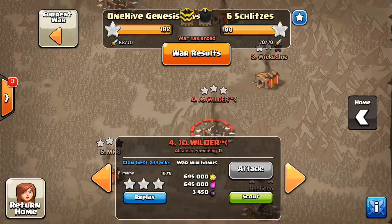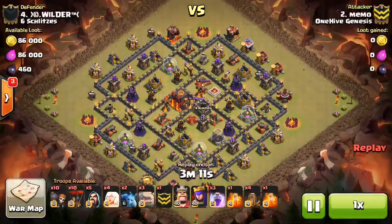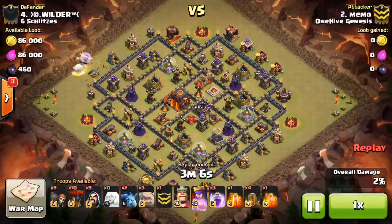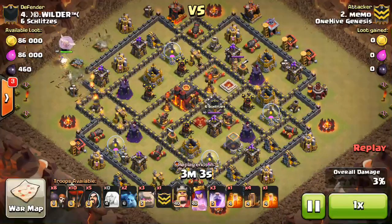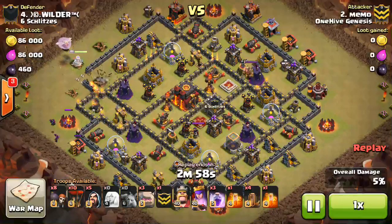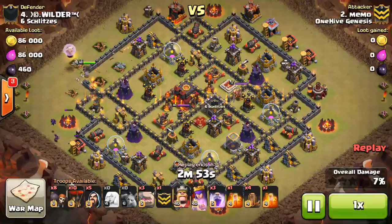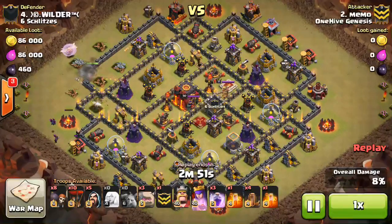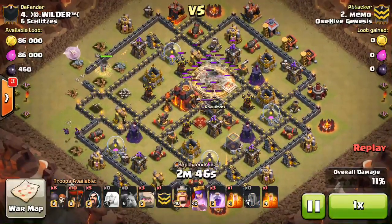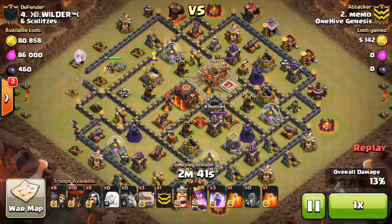Now let's move on to the other Town Hall 10 3-star, done by Memo. Credit does have to go in some ways to the Town Hall 9s that scouted this base, because I think it was hit at least 3 times by Town Hall 9s, just perfecting the opener. I think even a few Town Hall 10s hit it as well — so this base had been thoroughly attacked, like 6 or 7 attacks total by both Town Hall 9s and Town Hall 10s. The plan was there — just had to get the perfect execution, and Memo does it right here.